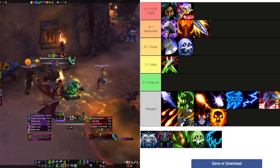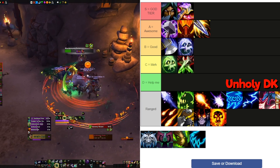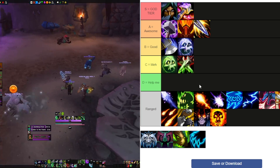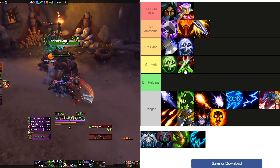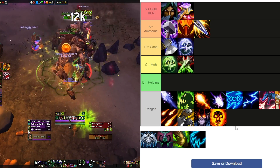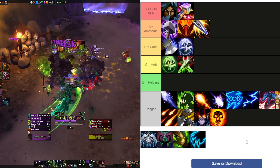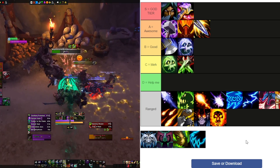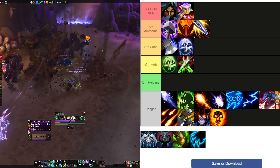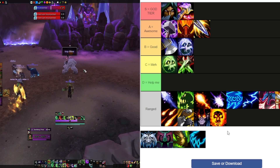Unholy is better than Assassination but not by a lot. They bring the same DK toolkit and are a little sturdier, but Rogue itself just has such a good toolkit overall. If you're playing a Rogue you're probably playing Outlaw or Sub anyway. Unholy's damage is just so much lower than the other specs at the top, and they need something to change — honestly I think their talent tree needs a rework. I really love Assassination and Unholy, I hope they get buffed.